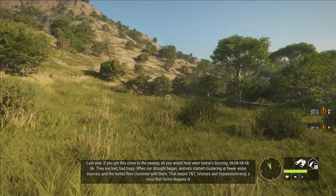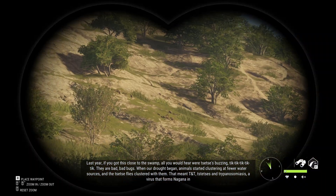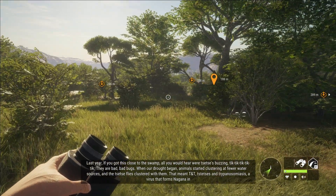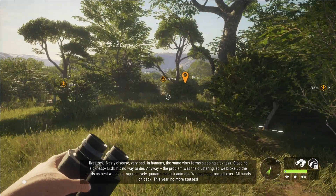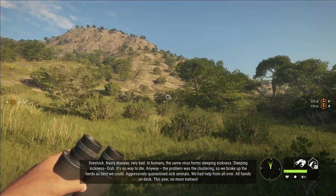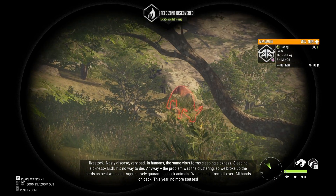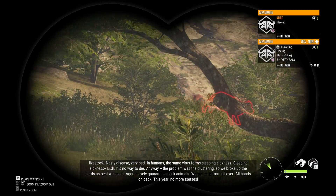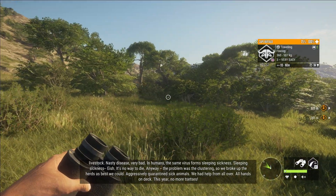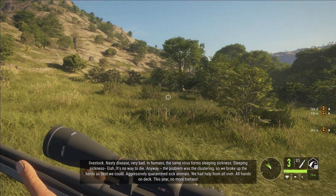The game's grandfather character explains: near the swamp, all you would hear were tsetse flies buzzing - bad bugs. When the drought began, animals started clustering at fewer water sources and the tsetse flies clustered with them. That meant tsetse flies and trypanosomiasis - a disease that forms Nagana in livestock, a nasty disease. In humans, the same organism causes sleeping sickness - no way to die. They broke up the herds as best they could, aggressively quarantined sick animals, and with help from all over, this year, no more tsetse flies.